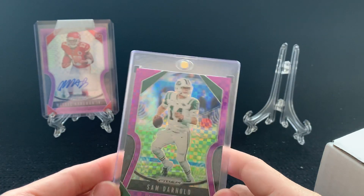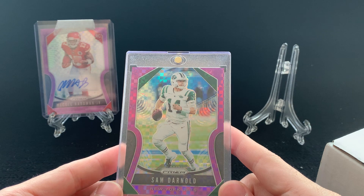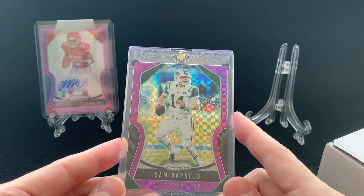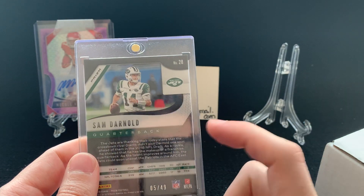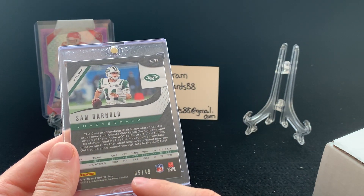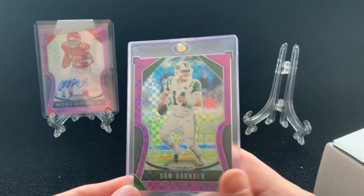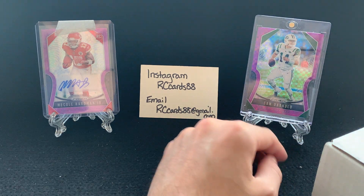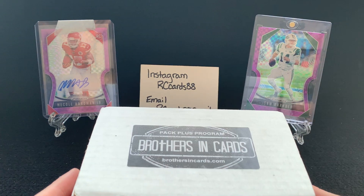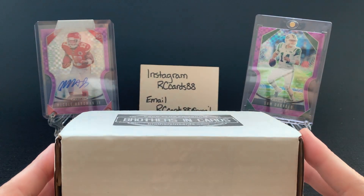I'll show you the Sam Darnold — that was the one I had pulled in the back before. 49 out of 49, so eBay one of one. And then the Sam Darnold — if you guys remember when I opened up one of my Prism Hobby boxes, this is what we got. They look so cool. I thought it would be worth quite a bit more than what it's currently going for, but it's definitely worth a lot more to me. 5 out of 49 for Sam Darnold, and I am working on the Rainbow for that.